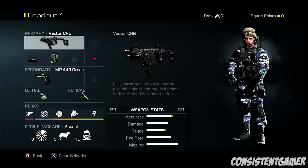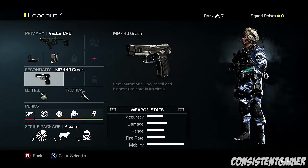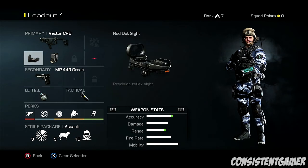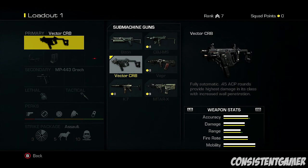So for the Vector - at the moment I'm running the Vector with the red dot sight and extended mags. Pistol is not really a big thing at the moment, that's a standard pistol. Running the frag grenade, the concussion grenade, and obviously you've got the perks and strike packages. So the Bizone is the one which you unlock straight away - it's 0 points. You already have some squad points when you start the game, so I bought the Vector. The Vector is a very good choice.